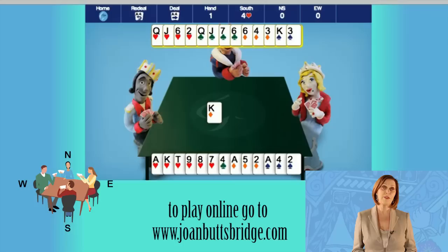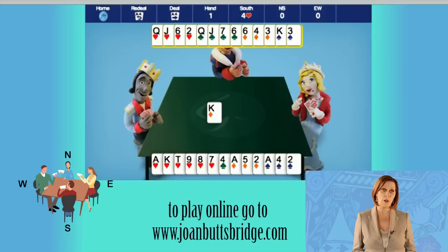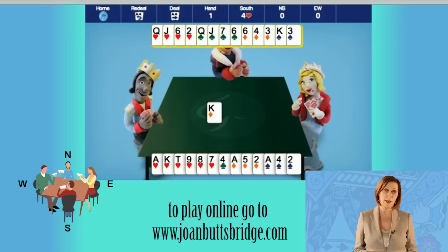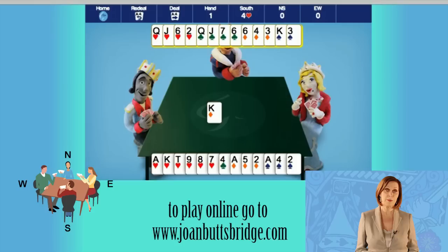Let's count the winners. Six heart tricks — you're holding all the top hearts and ten of them between the two hands. How many winners you count depends on the number of cards you hold in the longer hand: six with South. There are two more winners in spades, the ace and the king, and another trick if you trump a spade in dummy. The diamond ace will win a trick too, making a total of ten tricks.